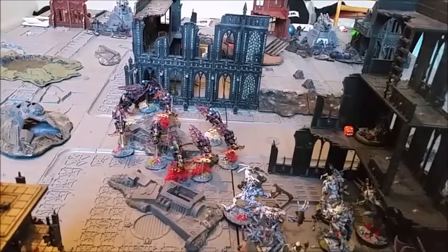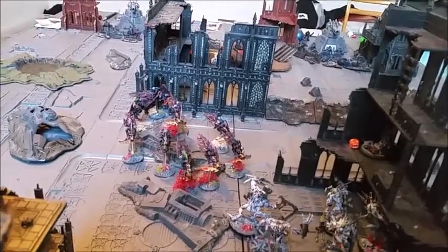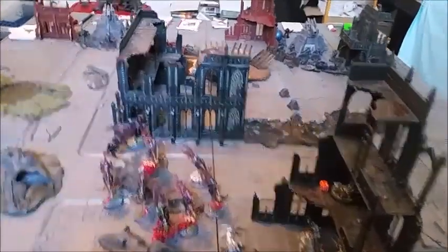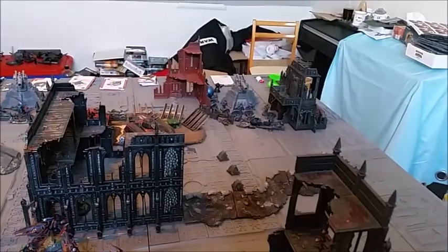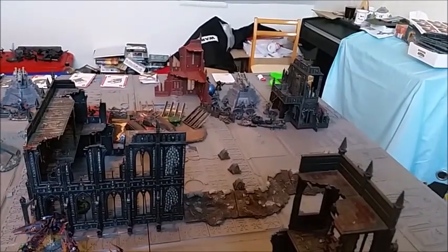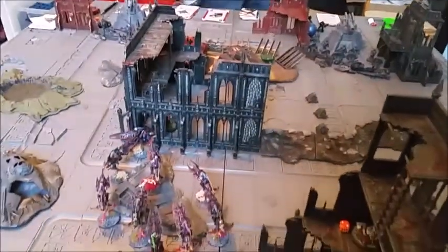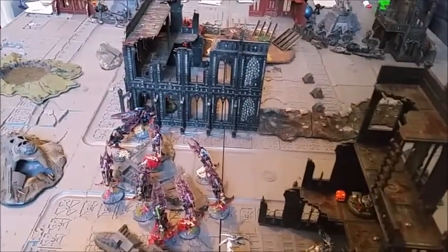The Ravager shot through the building at the Chimera. Dan passed his 3+ save due to camo netting. It's now 2-1 to Dark Eldar, securing objectives 3 and 5. Just for those watching — the 2+ cover saves from camo cloaks and going to ground should only be a 3+. So that is 2-1 to Dark Eldar.